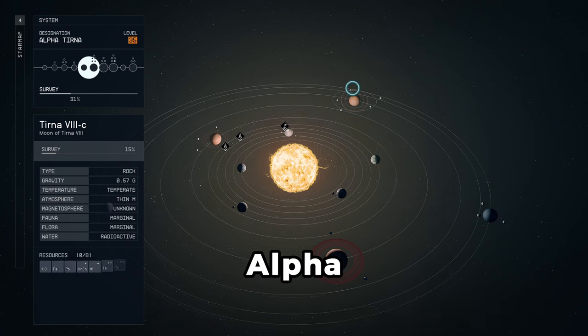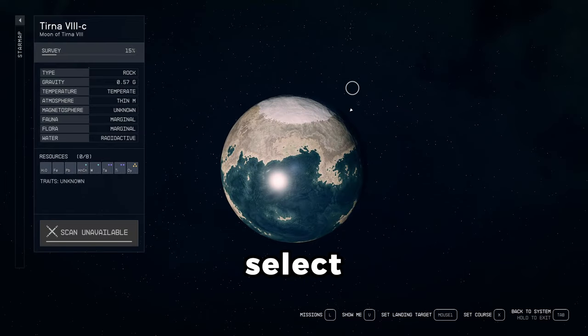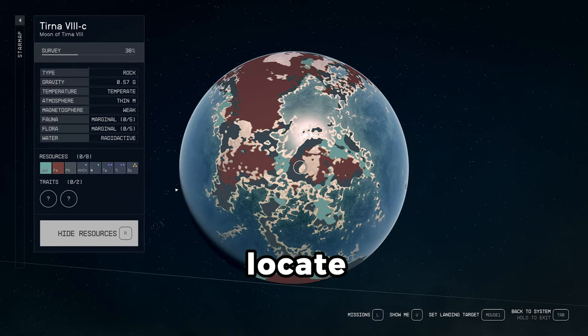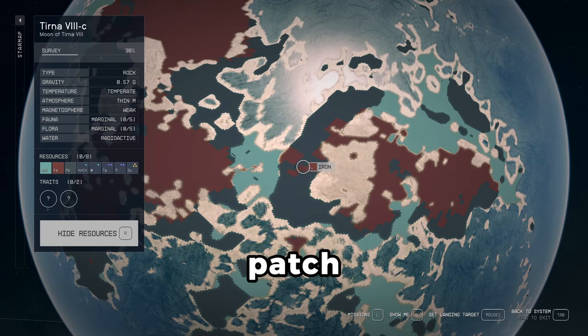First, go to the Alpha Turner system below Olympus and select the Turner 8c moon. Scan the moon if you haven't already, then zoom in and locate this area with a zig-zag iron patch.